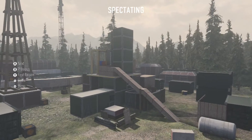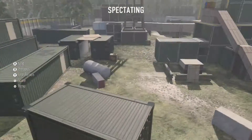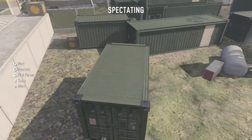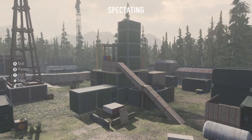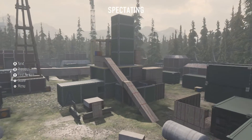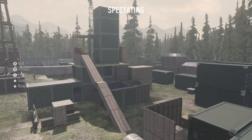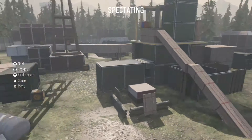As you can see right here, it looks like Sledgehammer Games decided to put together Rust made out of containers and just random stuff. They basically made Rust — does it look like Rust to you? This looks exactly like Rust, the multiplayer map from Modern Warfare 2. So is this just something they decided to do for fun, for no reason?